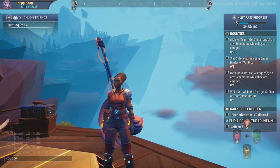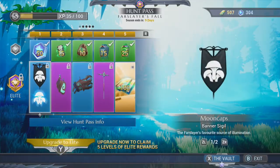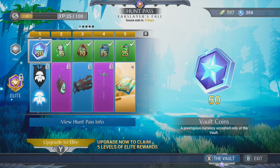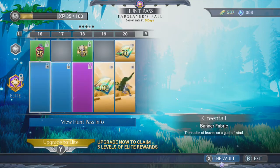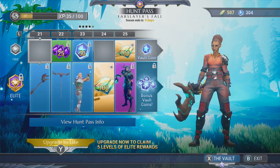First of all, there are many ways to gain cosmetics in Dauntless. The main way is through the Hunt Pass, which you can view on the Hunt Pass track. You can get cosmetics from either the free Hunt Pass track or the Elite Hunt Pass track. This is a bad example because Far Slays Fall doesn't actually have any cosmetics on the free Hunt Pass, but usually you get cosmetics on both the free and the Elite Hunt Pass.